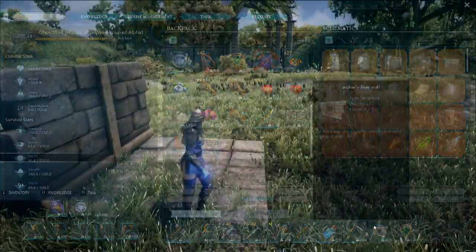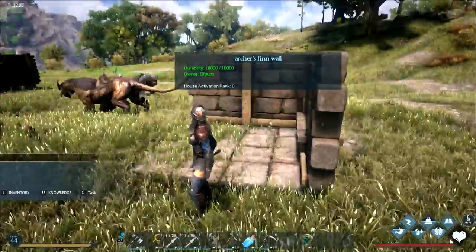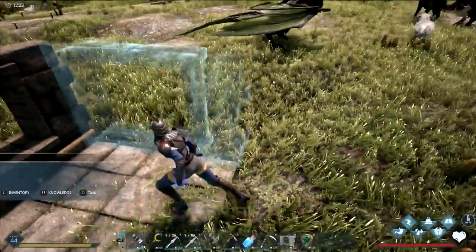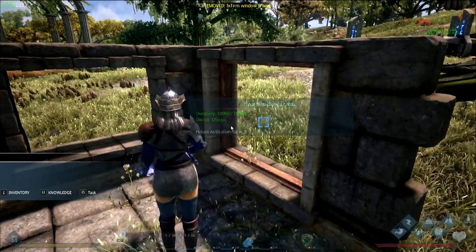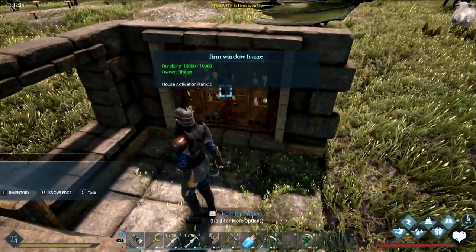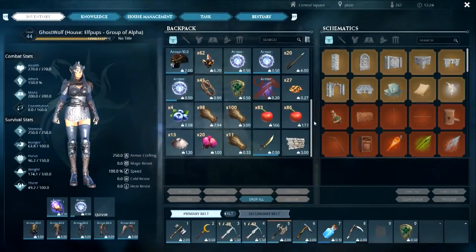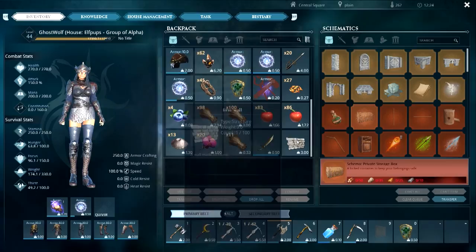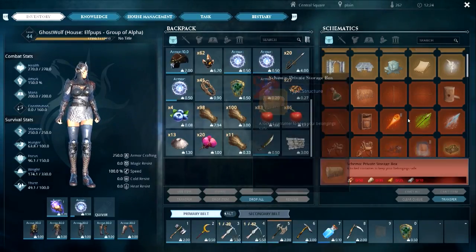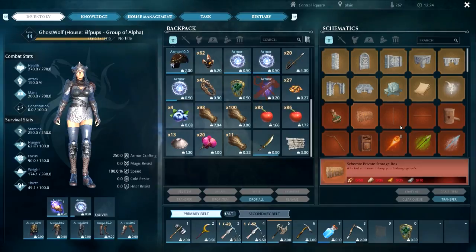One more soul stone left to use. The archer windows are kind of cool. The unicorn soul stone costs a shocking amount — 176 magic shards and 176 light stone for just a level 13 unicorn. That probably gets even more expensive at higher tiers. Almost crafted the wrong thing — nearly made a private storage box by mistake.